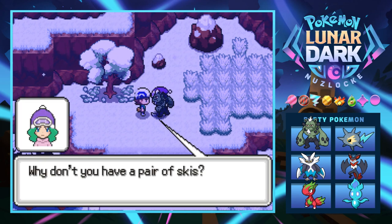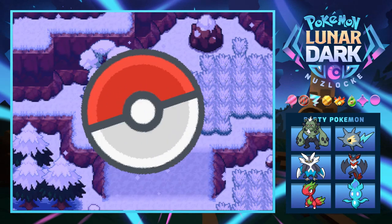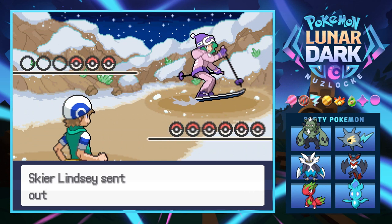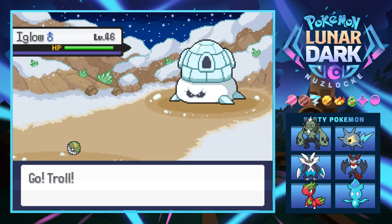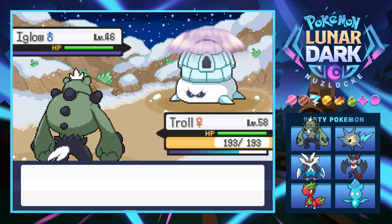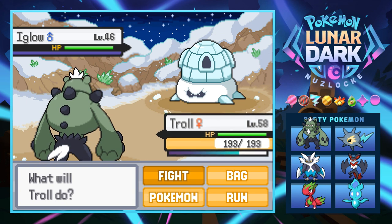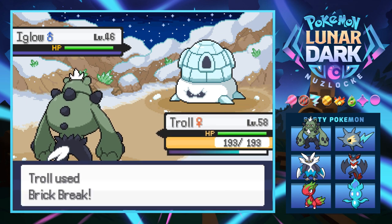So it's basically just a whole bunch of skiers. It would actually be really cool if they allowed you to use a pair of skis on this area — like a cycling road — or preferably a snowboard. That would be a missed opportunity, people that made Lunar Dark.